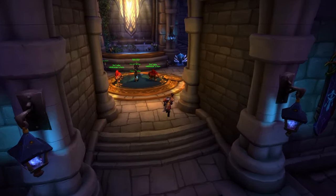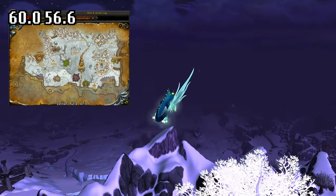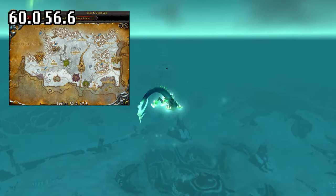To access the raid, take the portal to Old Dalaran in the Stormwind Portal Room. From there, fly to the Wyrmrest Temple in Dragonblight, located at 60.0 and 56.6.